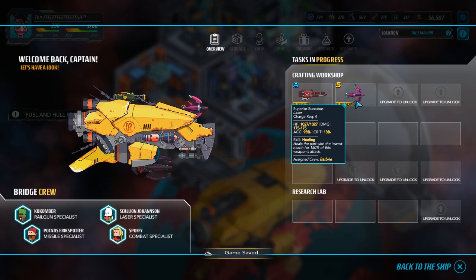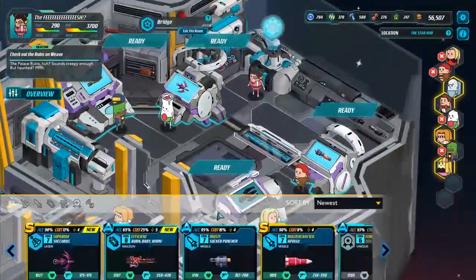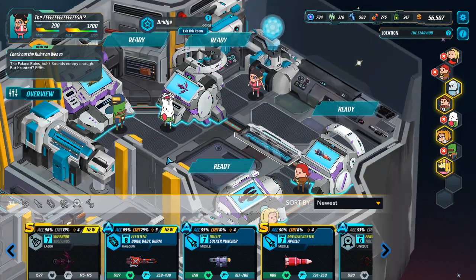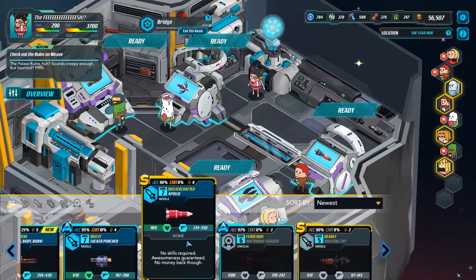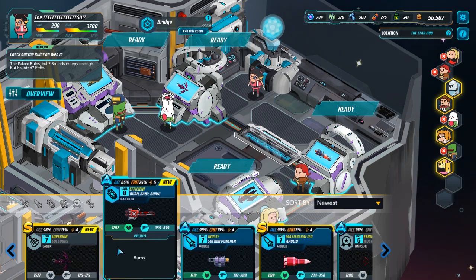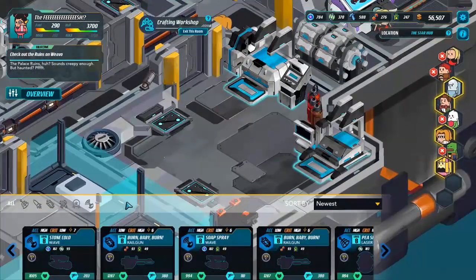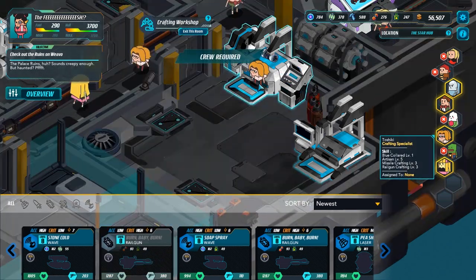Probably made superior succubi. Damage is better — seems worth throwing on. So that gives us better healing. We've actually got a billion things here and there. We do have a new missile that I can throw on. We've got Burn Baby Burn. Unfortunately, we need things with low charge requirements, which is a bit on the rough side. Let's do Burn Baby Burn.